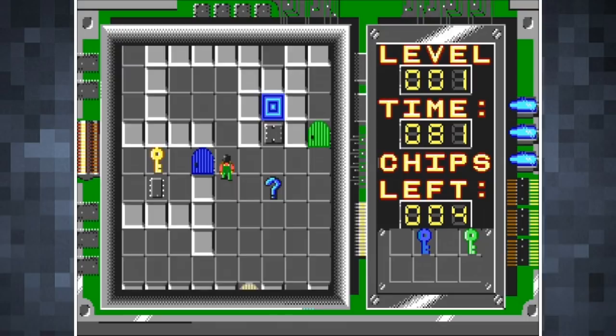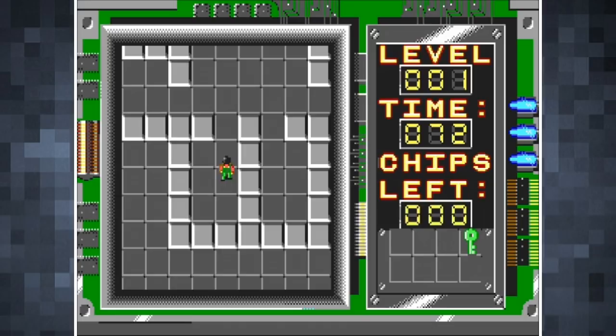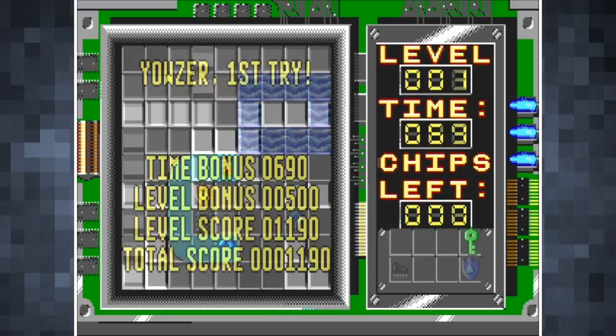The premise is again simple. You take control of computer nerd Chip and navigate him through maze-like 2D levels, collecting enough computer chips to open the door at the level's end. The game does have a plot, albeit largely irrelevant, which involves Chip navigating the mazes to impress a young lady and gain access to some sort of club for computer fanatics.